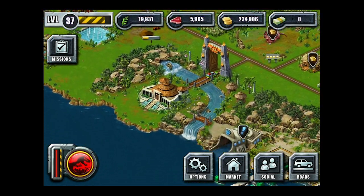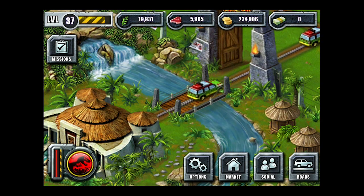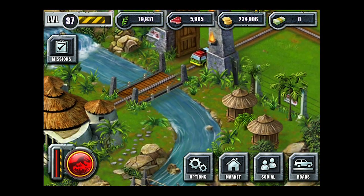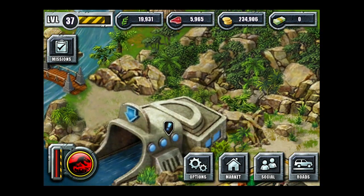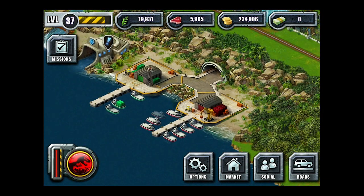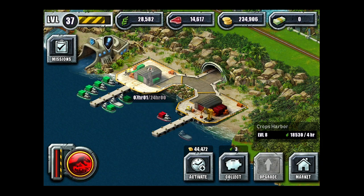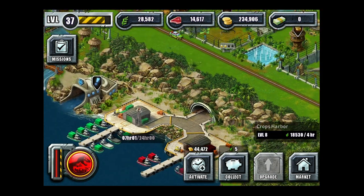We start out, you've got your little entrance to the island. You've got our little mini Ford Explorers. Moving on over here, we've got the food harbors. These guys bring in the food that you need for your dinosaurs — you've got your meat and you've got your plants. Pretty simple. As you can see, it costs you money.